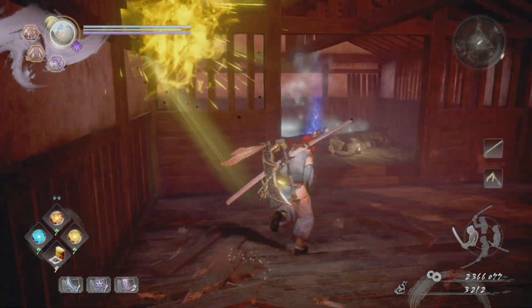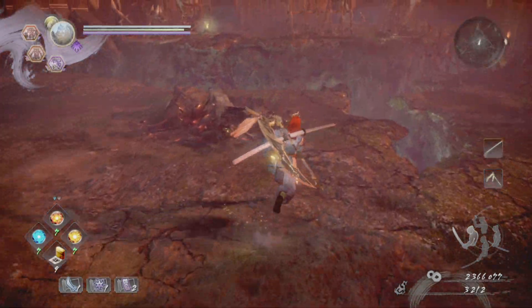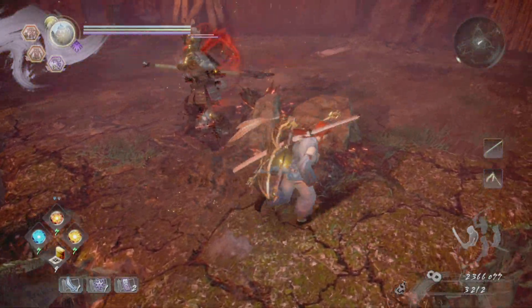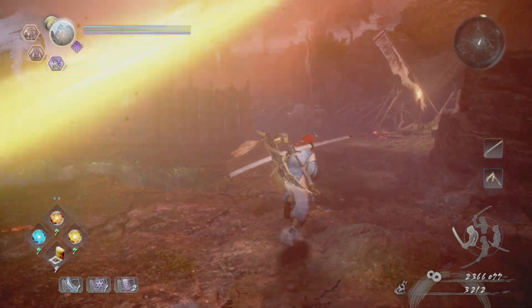Drop through here, break the crystal, go ahead and rest in there. Now obviously there's a ton of enemies out here but there's an item just on this ledge. Quickly grab it, take the lock and then continue your way through the mission.